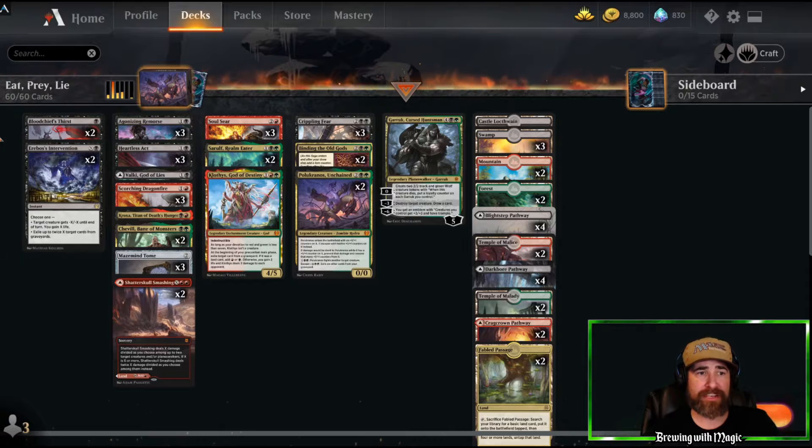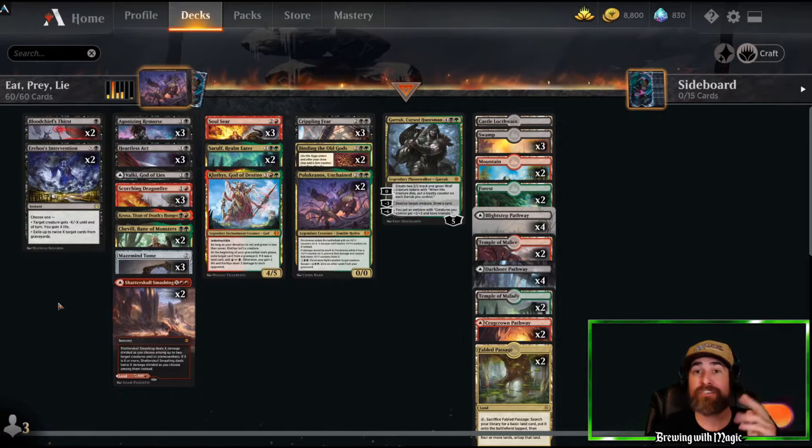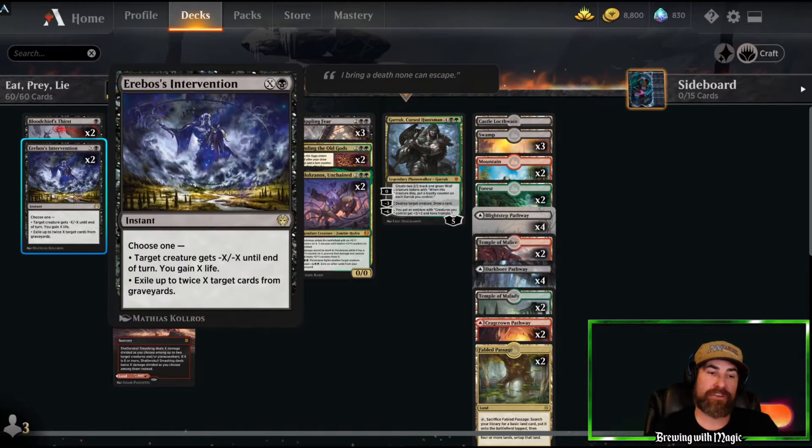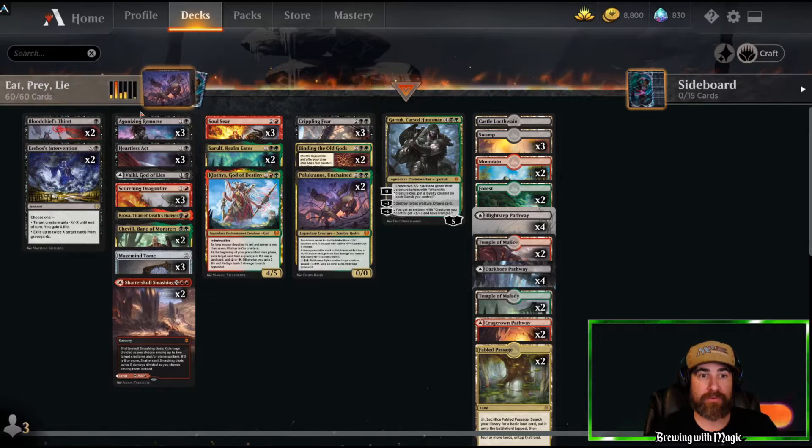First we've got our removal package in the deck. We've got two copies of Bloodchief Thirst and two copies of Erebos Intervention. This is really good right now to get around things like Toski or any indestructibles that you can't get around, or you could throw it to gain a bunch of life or remove their graveyard. There's a lot of things you can do with this card in the current meta.